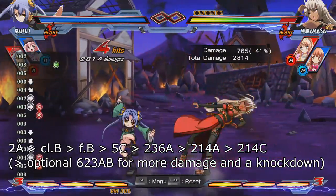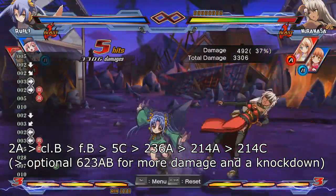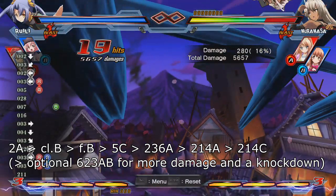The other starter you can use is 2A. If the opponent fails to guard against lows, you have a route of 2A, close B, far B into the general recipe. This is ideally how you will score knockdowns so you can then go into your various okizeme setups.